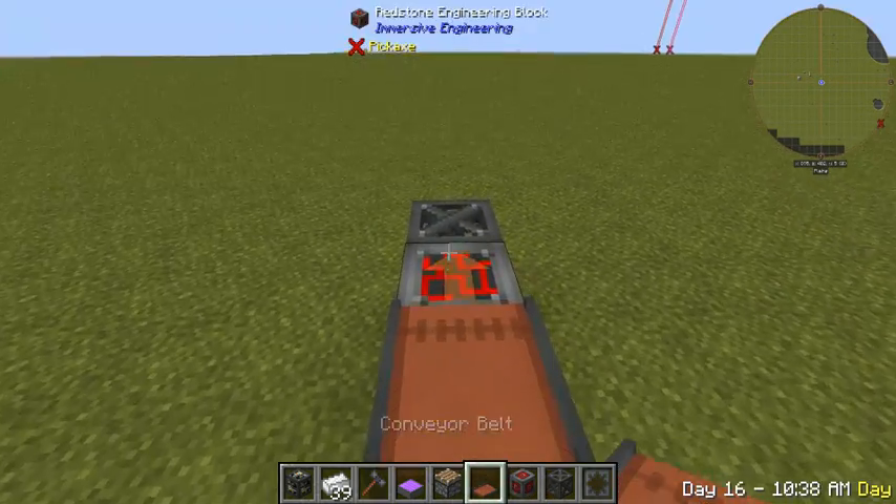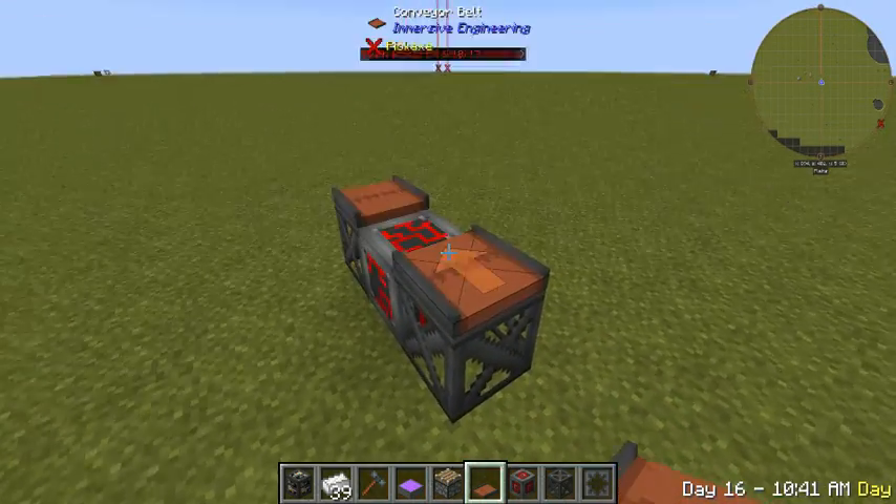You're going to place down your conveyor belts in the same direction, and if you notice they've got these little arrows to help you out with that.